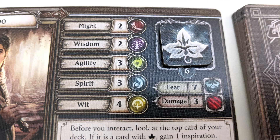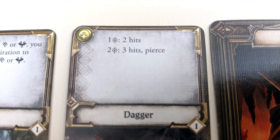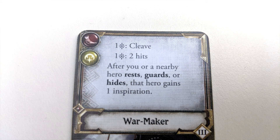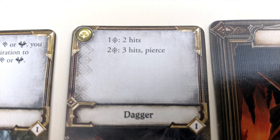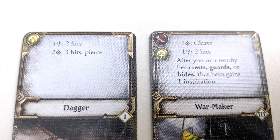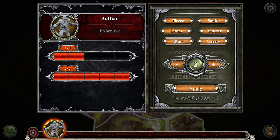Each hero is limited to carrying a certain number of fate tokens at one time. Now that you understand how tests work, we can get back to attacking. An attack test is performed just like a regular test, wherein the stat you're using is the stat of the relevant item card. If the item has multiple stats, you must choose one. Attack tests don't have a requirement for number of successes — instead, any successes you draw can be used to carry out various effects as indicated on that item card. If you have multiple successes, you can carry out multiple effects, but each one can only be used once per combat. If two items share the same stat, you can dual wield them both during the same attack and choose which abilities to resolve from either. Typically, you'll be dealing damage to the enemy — select the appropriate enemy in the app and input the amount of damage dealt.